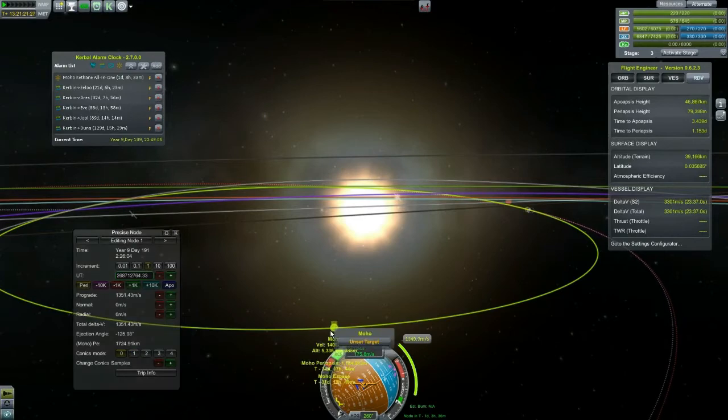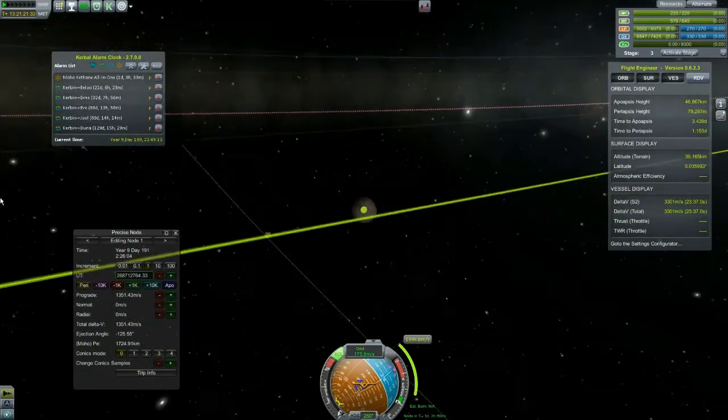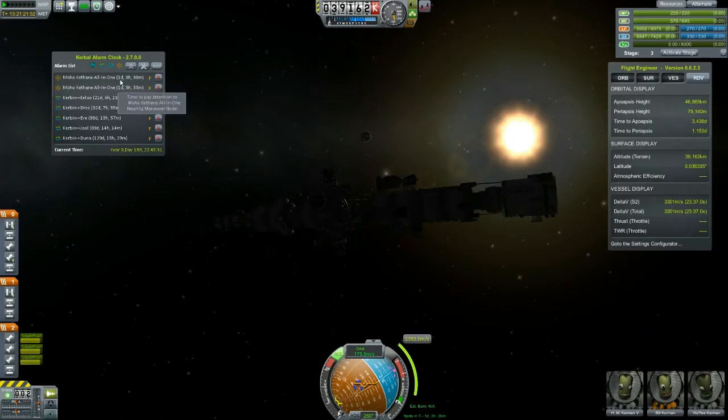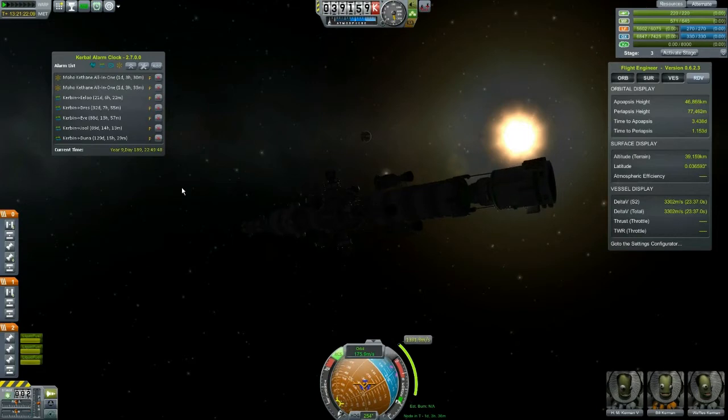As the fates would have it, in my remaking of the node we got an encounter - not a great encounter, but we can tweak it as we get out there. We have an encounter with Moho if we do this burn exactly this way. I'm going to make a new maneuver node alarm six minutes in front of this thing. I'm not going to delete this alarm - I don't want to ever lose this maneuver node again now that I have one that actually gets me there. It's going to be about a 10-minute burn. The Kerbal Alarm Clock data is saved in its own file, not the persistence file, so when you delete the alarm it's deleted forever.